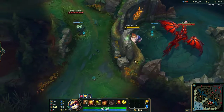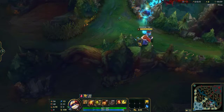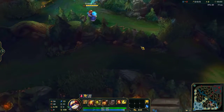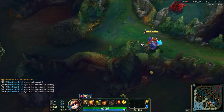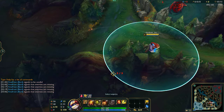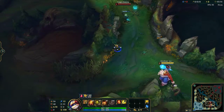Now we want to check: is Zach doing krugs? Is he going to do a lane invade? I'm a support and I don't want to walk in here. Is he going to gank me? So you just literally place it in the thing, and wow — he's doing krugs.